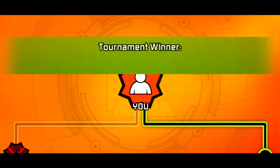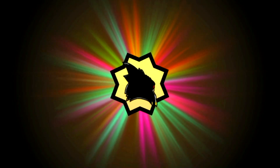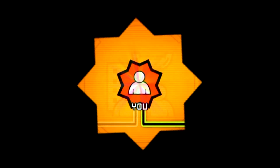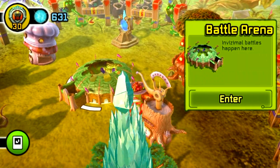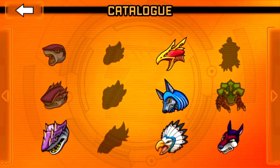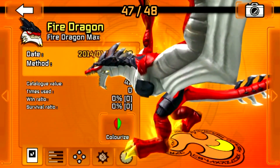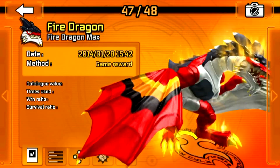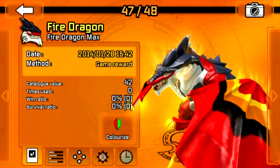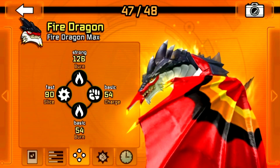Invisimal captured — Fire Dragon, level 16! Okay, so let's go over to the hotel. There he is, looking badass. I need a color seed. Oh well, these are his attacks: Burn, Charge, another Burn, and a Slice.